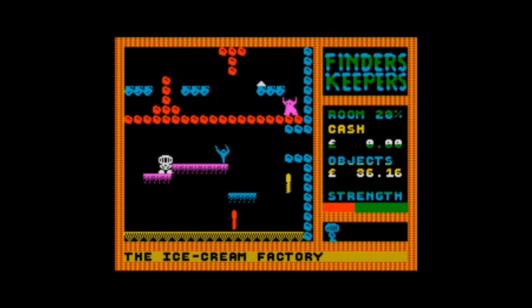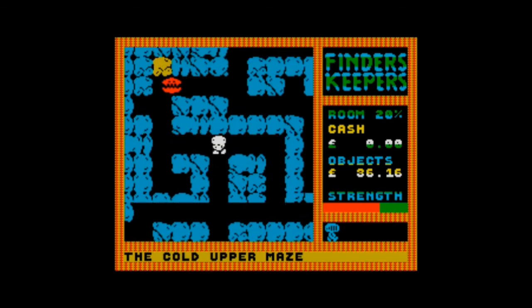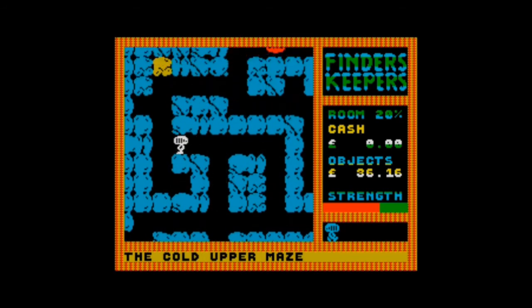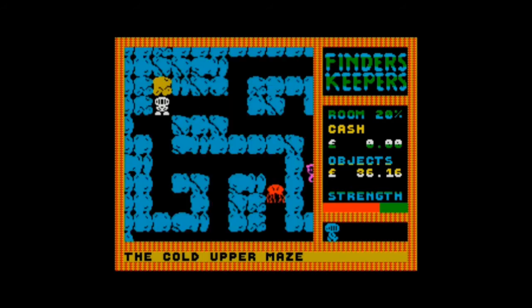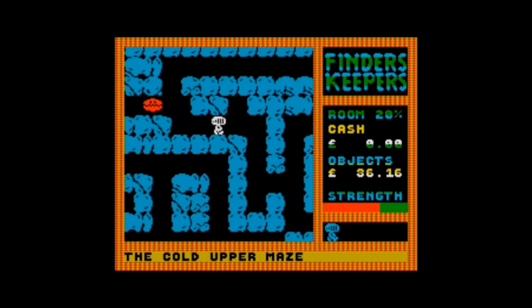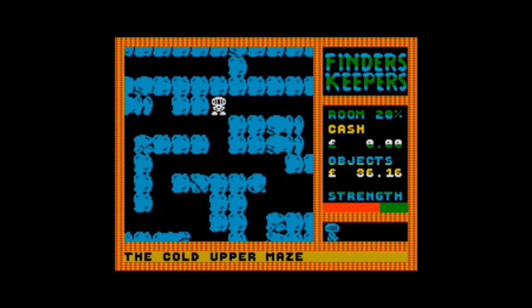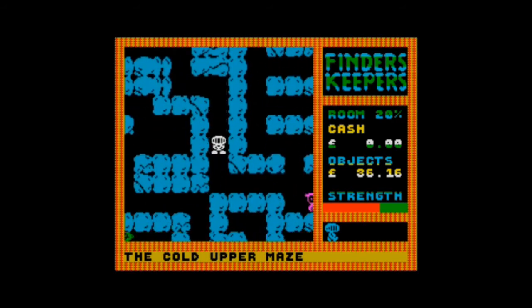I'm always amazed by these games — the people that built the original building should have had normal stairs, but they've got these ledges. Imagine if you had that in your house. We've made it to the maze — this is the cold upper maze. Let's go exploring, see what objects we can find. That's just a yellow block for no reason. A bit Pac-Man-ish this, but not Pac-Man. A bit jerky on the scrolling, but we can get away with that — 1985, remember.